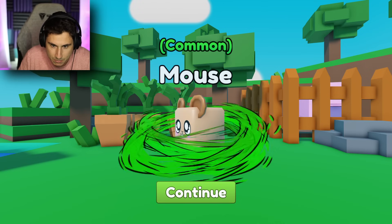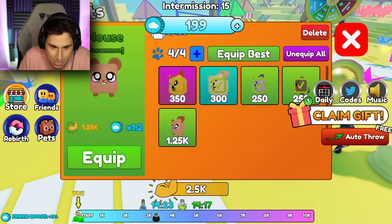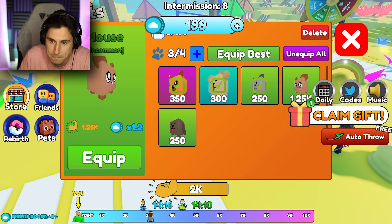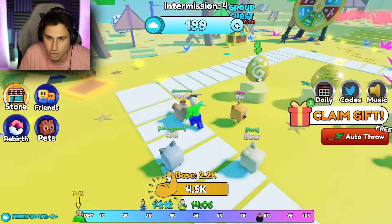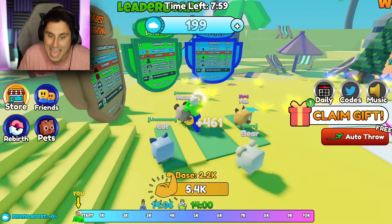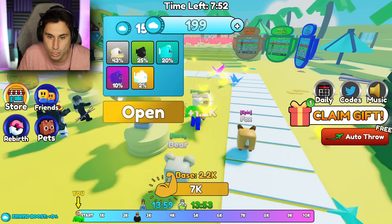We've got 5,000 coins. Should I buy one 5,000 coin pet or four of the 1,000 coin pets? Let's get one of the 5k. Give me something good — I got a mouse. Actually, the mouse is better than anything else I had. So let's unequip the dog and equip the mouse. Now if I start running around, I should be able to get better bonuses. I'm already back over 5k.